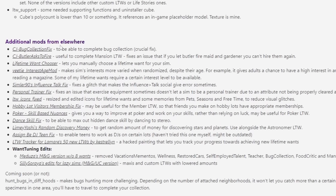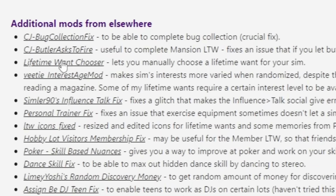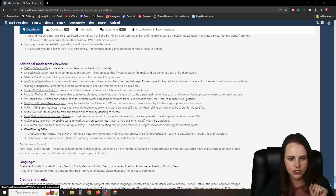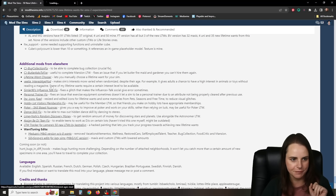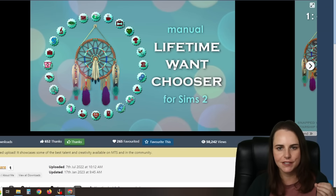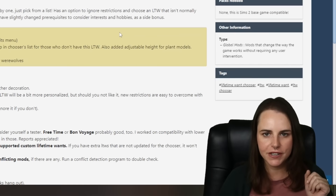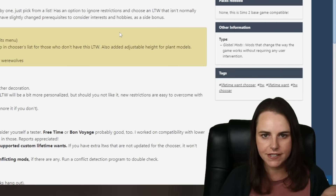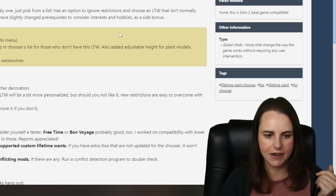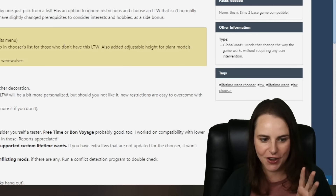There's also a list of additional mods from elsewhere that you might want to download. What I really want is the Lifetime Want Chooser, which lets you manually choose a lifetime want for your Sim. This is also on Mod The Sims by the same creator. Before this I would use the Sim Blender to cycle through lifetime wants, but now we can just pick from a list, so that's awesome.